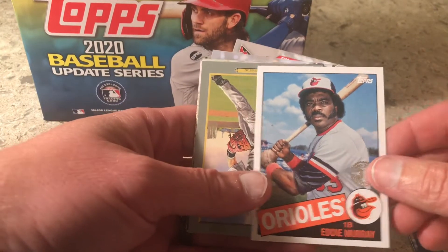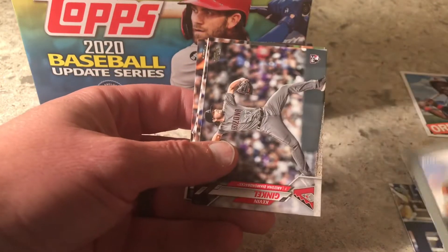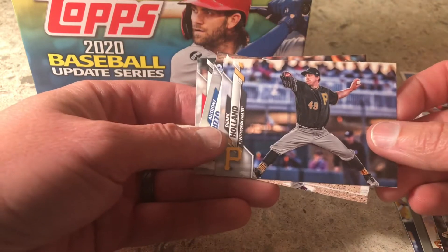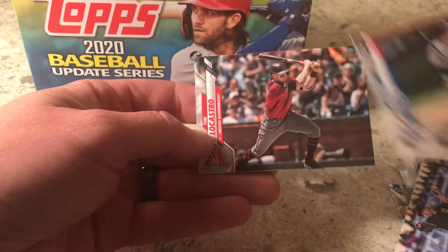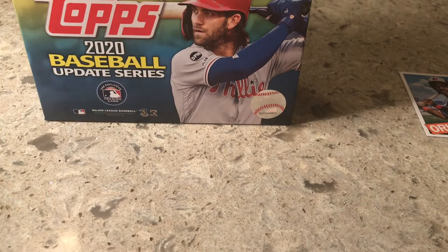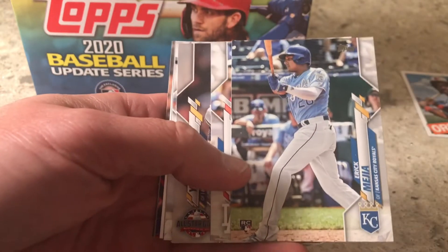We got the '85 cards again — Eddie Murray, I like those. Turkey Red is making an appearance in here again. Verlander has a card in here; I wasn't sure if he'd have one with him going out on Tommy John surgery, but they did put him in. That has an all-star card in there. I notice all those landscape-type cards are all together, doesn't seem like they've been in the past.